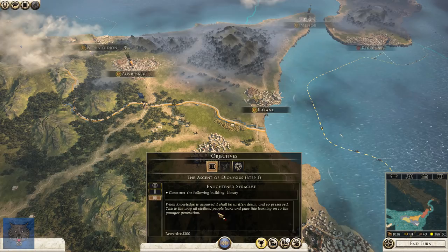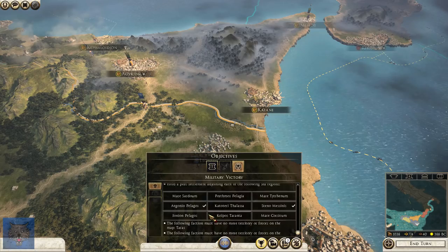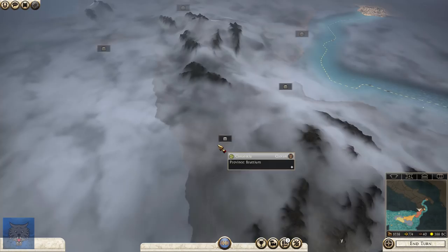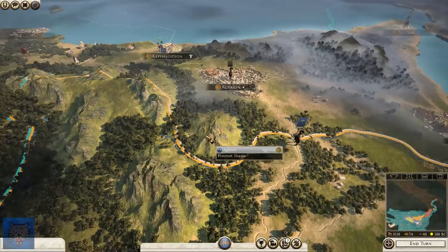We need 3,000 there, build a library, and then we've got some ultimate objectives. The military victory requires 45 settlements including Roma and Carthage. Once I take the entirety of Sicily, I will send some ships out to see how the other kingdoms are going, because we have no idea how big Rome is or how big the Senones are. So we're going to war-declare Aggregon now.